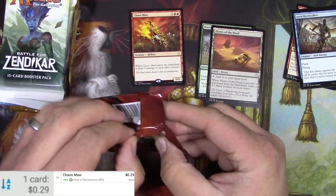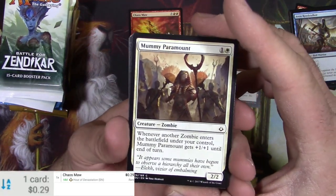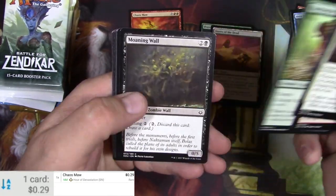I need more Masterpiece. I got a Fever and the only prescription is more Invocations. Devastator, A Tragic Lesson — I learn that all the time.